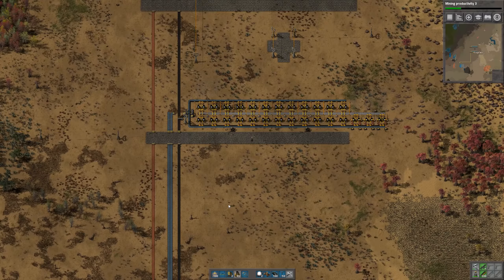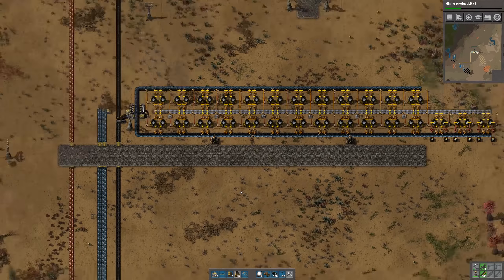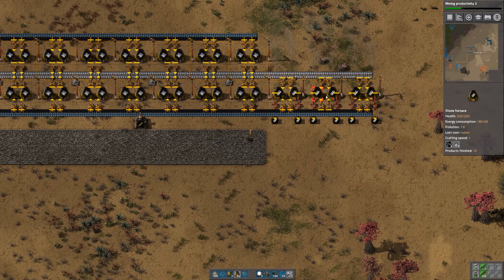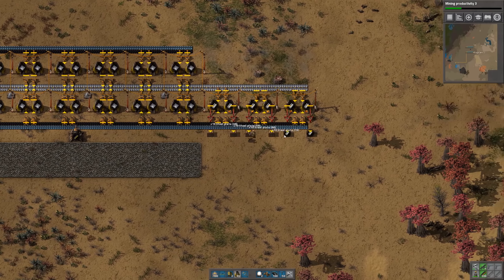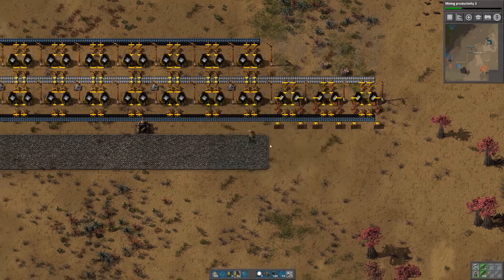Four iron, four copper, one steel, and one stone brick - we'll get started on that today. Also, just temporarily I've added a few furnaces here on the end to start making some steel plate that I can use to make power poles.